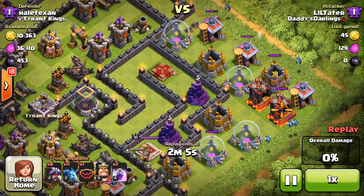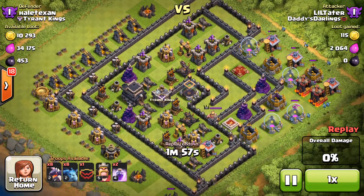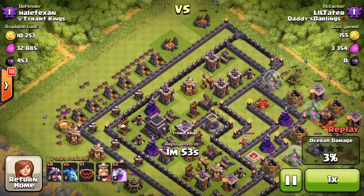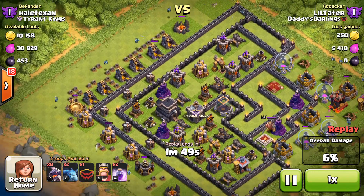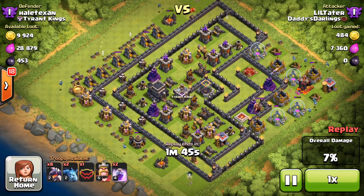On this first attack, I was looking at this base and I was a little leery of trying to go for the 2-star, because he does have high-level air defenses right next to that Town Hall. But I saw this percentage at the top and I figured I could probably get a good 10% up there. And then there are some buildings along this side that I was able to get some decent percentage on as well.